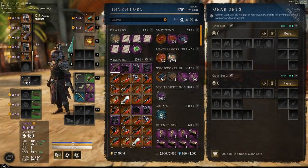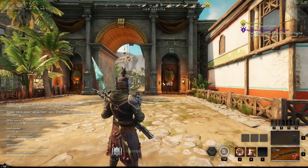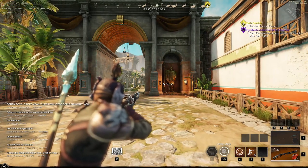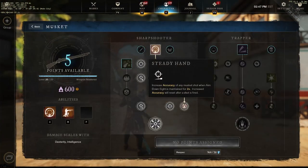Now we equip it and we can see the new reticle that the PTR has. We aim, and then after a bit the reticle goes down. The reason for this is because of the new passive in the patch notes — steady hand — which increases the accuracy of any musket shot when aimed down the sights for two seconds, and then it resets after every shot. So after you shoot, it takes another two seconds for the reticle to start focusing or shrinking again.